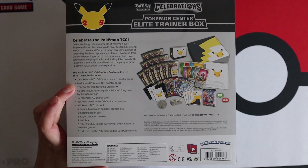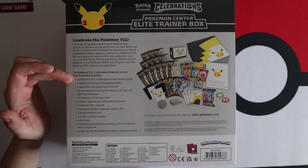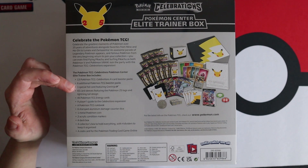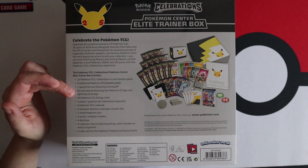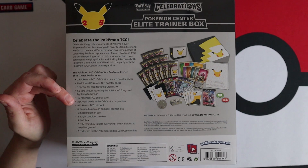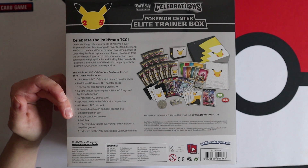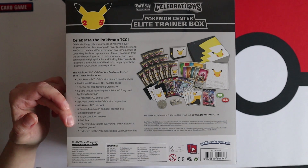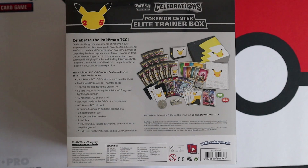In this box you get 13 Pokemon TCG Celebrations booster packs, six additional Pokemon TCG booster packs, one special foil card featuring Greninja Star which is probably one of the best ones of the whole set in my opinion - I've got a playset now. You also get 65 card sleeves featuring the Pokemon 25 logo and lightning tail design, 45 energy cards, player's guide, rule book, six stamped aluminium damage counter dice exclusive to this box, one metal Pokemon coin, two acrylic condition markers, a deck box exclusive to this collection, a collector's box with four dividers, and a code card for the Pokemon Trading Card Game Online.